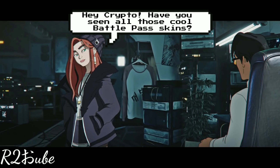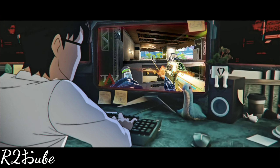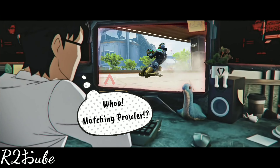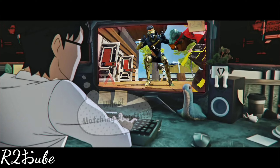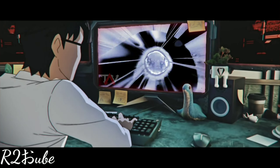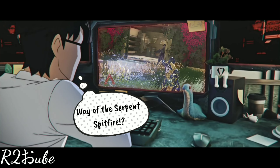Hey Crypto, have you seen all those cool Battle Pass skins? Legends can adorn a host of lavish new cosmetics. Fast fashion is on display as Octane and his matching power are polished to perfection. Out of the fast lane if you can't keep up. And ready to crash the party.